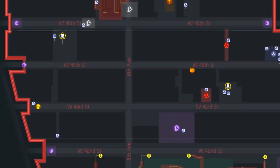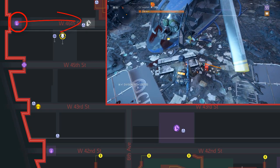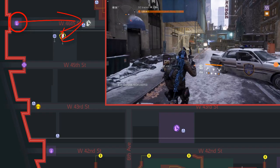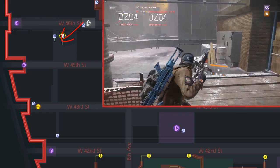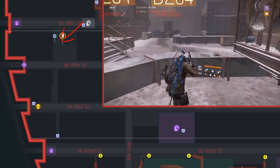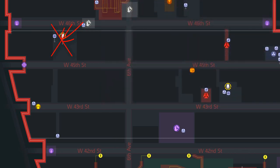You start at Checkpoint Dark Zone West. Then head east towards the crashed helicopter where you'll find a division tech. Then turn around and go up the stairs on your left. Upstairs you'll find a Dark Zone chest. There used to spawn a boss at this location but I haven't seen it for a long time, so I don't think it spawns anymore.